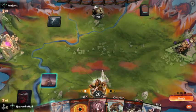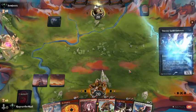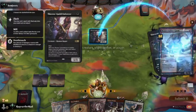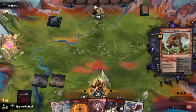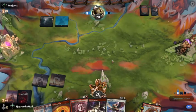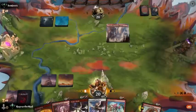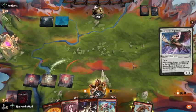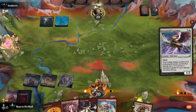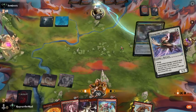Plains and pass. We of course stomp that — Soaring Thought Thief, mill two lands. Hey, look who it is — we found him. Can't counter this with Drown in the Loch right now. Do we see a Lofty Denial or something similar? Soaring Thought Thief. That's what I thought, but you never know.